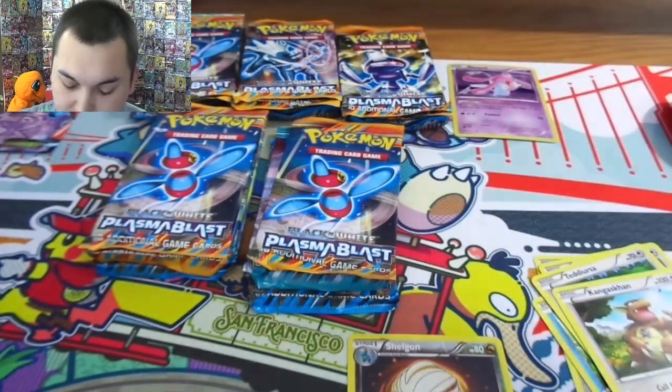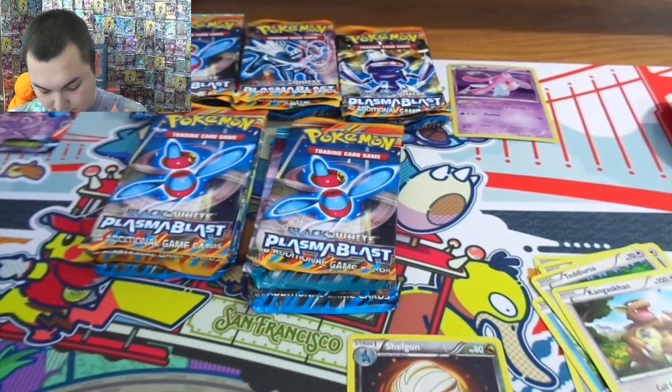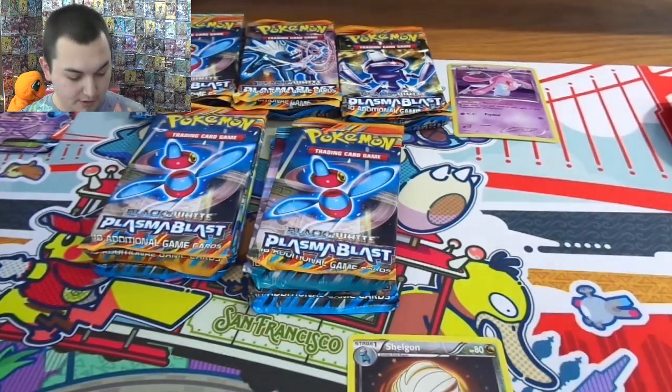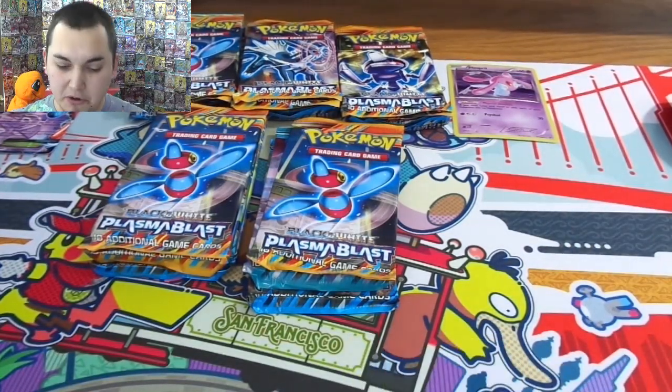A little Holo Rare — the holo is definitely different and I do like it quite a bit. There we go, a little Special Energy, we got our Plasma Energy for Deoxys. Not our Secret Rare but it's still a Rare Candy which is cool, and Energy Retrieval, more codes. That is kind of cool — obviously very playable cards, so minus Plasma, nobody's going to play Plasma.